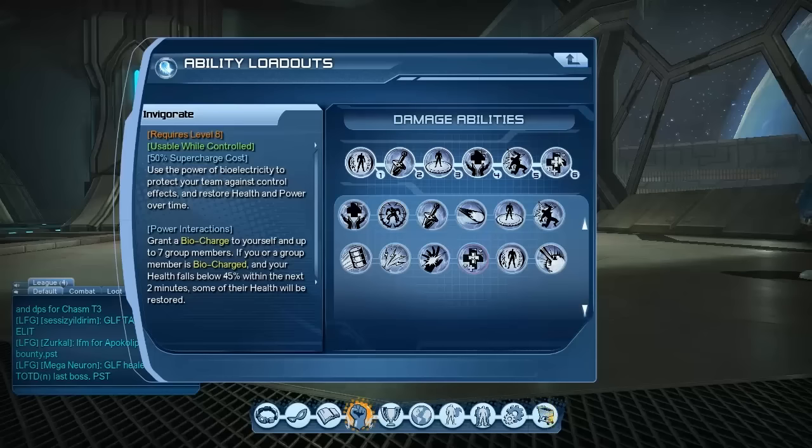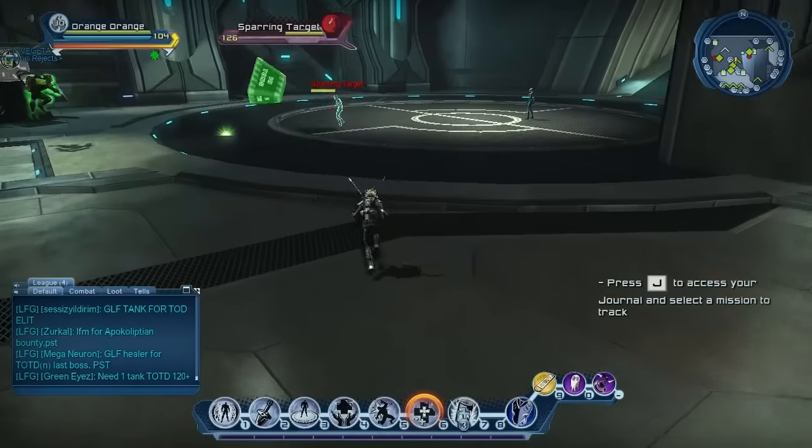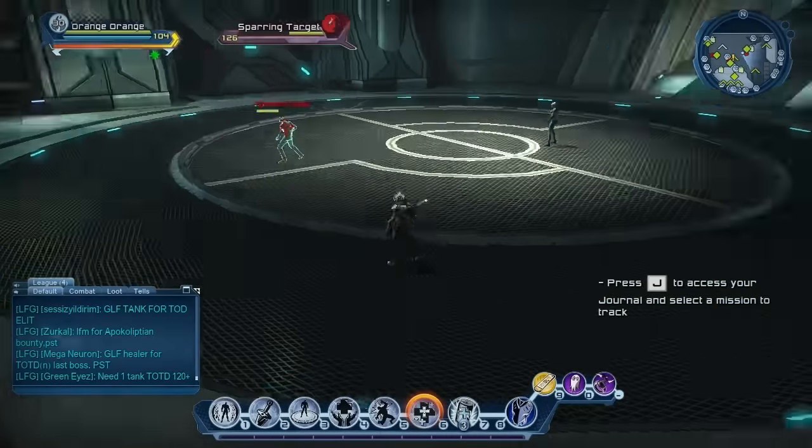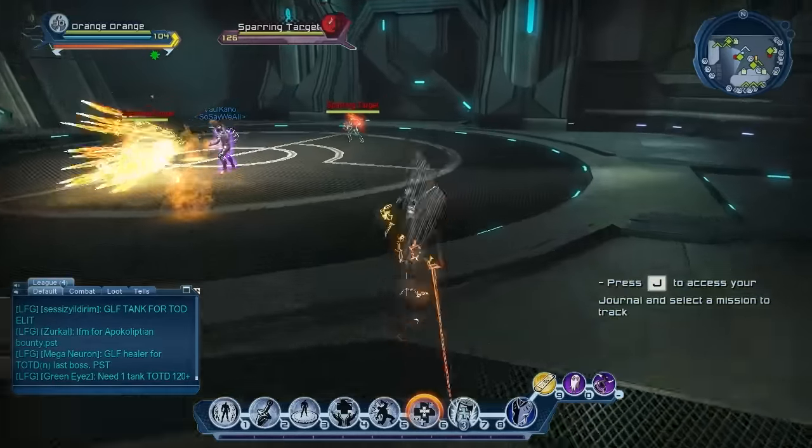Invigorate: if your team is in a critical situation, you can heal your whole team and it heals for a lot. Alright, let's show the rotation — if we can find the dummy. Okay.